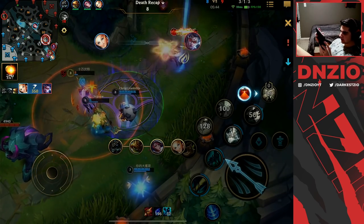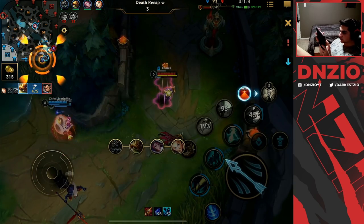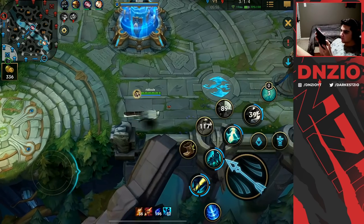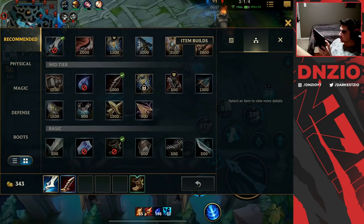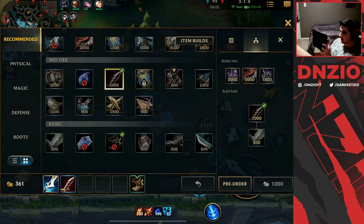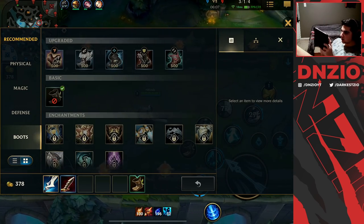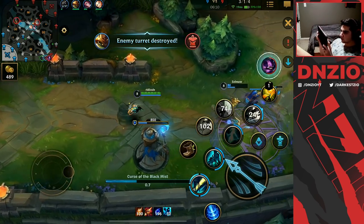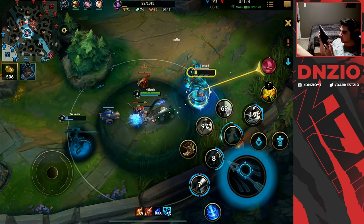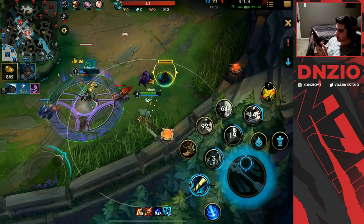Rammus is doing a good amount of damage and my team is cleaning up. I need to figure out boots — I'll go Tenacity boots since we're against a Kennen. Once you get the Serrated Dirk, I like building straight into Grudge. I was able to land the root — this guy's dead. Beautiful!